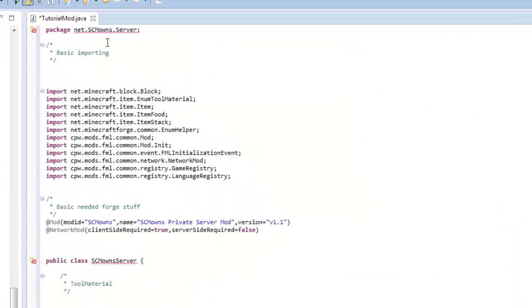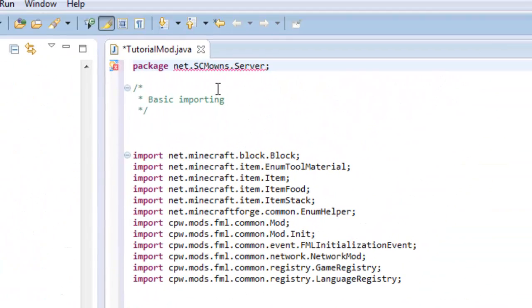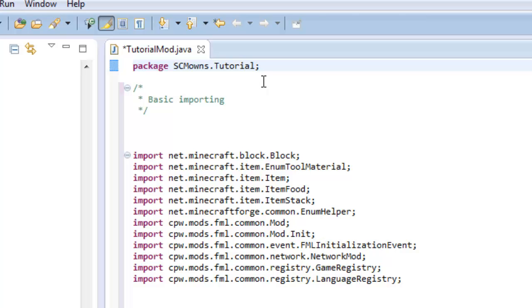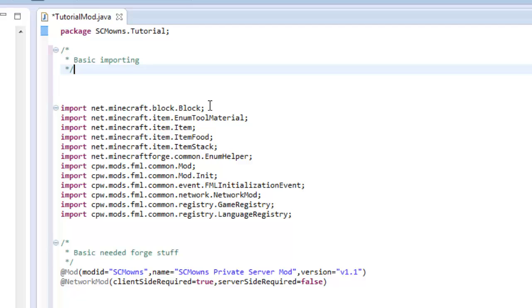I'm copying this source from my SCMOwns server mod as an example. Paste it over the existing code. You're gonna have a lot of errors because this is from my server mod pack. The first error will be the package error - my package is scmowns.tutorial, not scmowns.server. Just hover over that error and at the bottom it will say Change Package Declaration to scmowns.tutorial - click that and it'll fix itself.